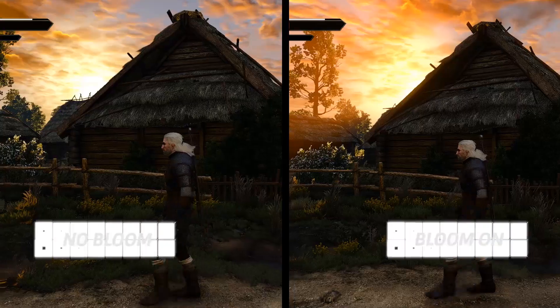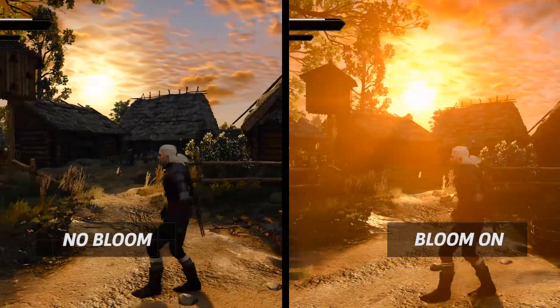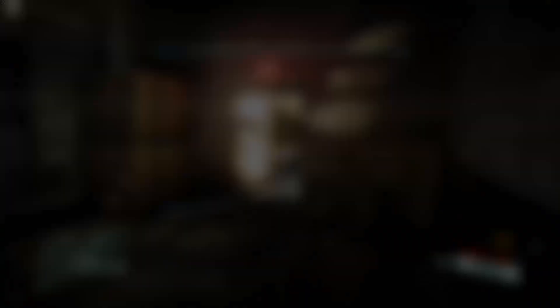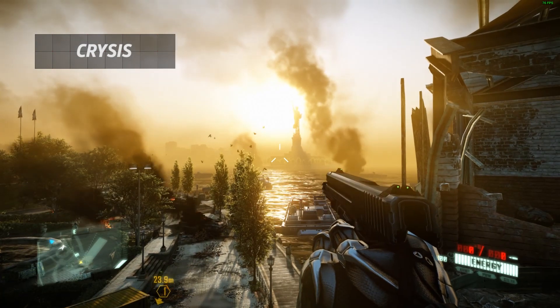Bloom increases the luminosity of light sources and objects that reflect light in a game world. The intention is to make the scene look more realistic, closer to what we'd see in the real world. Light will seep through windows, and suns will shine brighter. The whitest parts are intensified, almost creating a sort of aura around these surfaces.